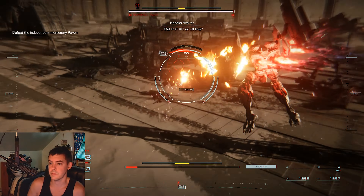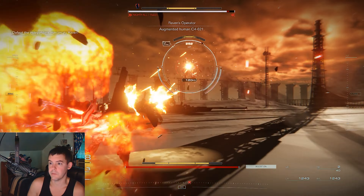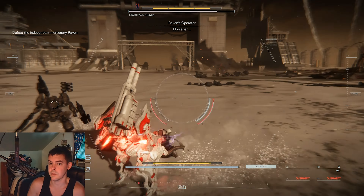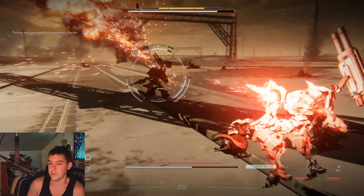I'm just going to fly up to avoid that to start off the fight, then fly to the side. He's kind of like Cinder Carla — he has the same kind of movement mechanics. Let's jump backwards for this one while my gun's under heat.